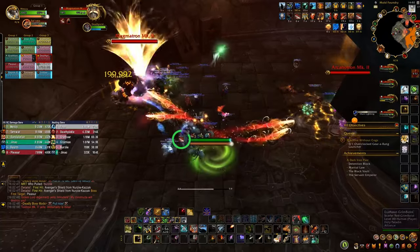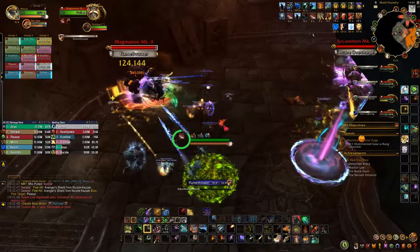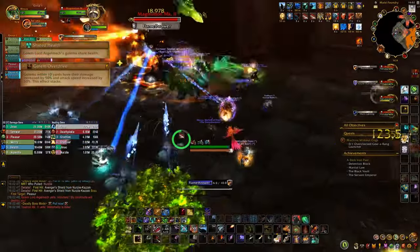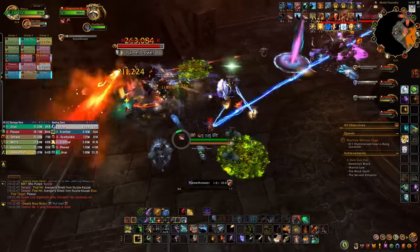While you'll be fighting four Golems, it's really only two that you'll actually touch. Magmatron and Arcanotron need to be tanked and kept away from the other Golems. The Golems share a health pool and if they get within 10 yards of one another, they'll deal increased damage, so just keep them away from each other.